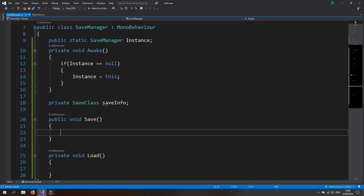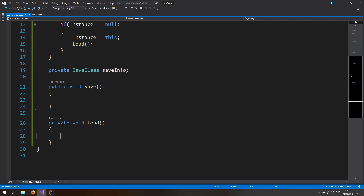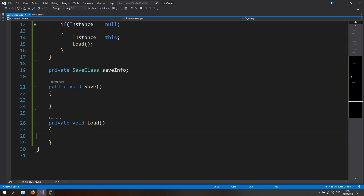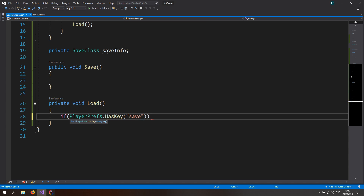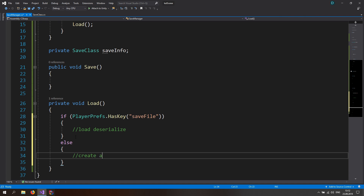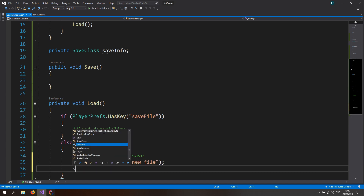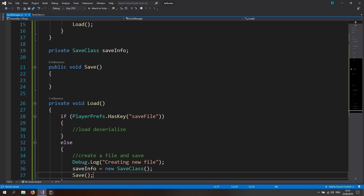In Awake, after setting the instance, also call the Load function. In the Load function, check if a save file already exists using PlayerPrefs.HasKey with the key 'saveFile'. If the key exists, load and deserialize. If not — for example when a player first downloads the game — create a new file by logging 'Creating file', instantiating a new SaveClass, assigning it to saveInfo, and calling Save.